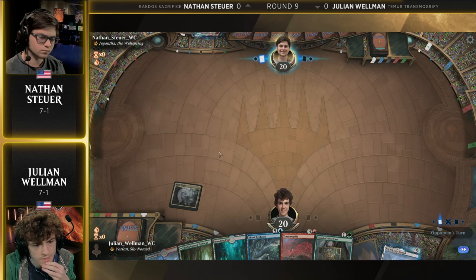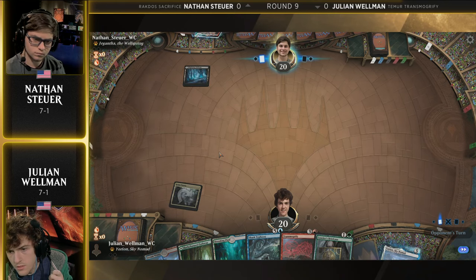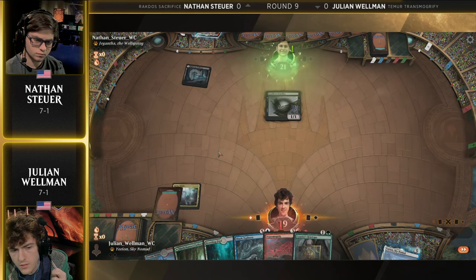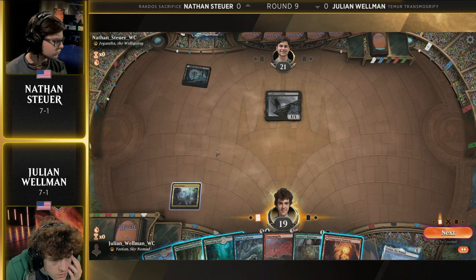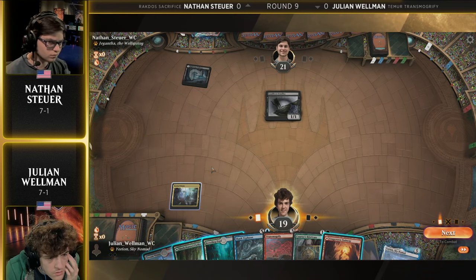Exactly. The Briefcase is one of the cards, just like Careful Cultivation, that allows for that turn three Transmogrify. You are able to use the token itself to generate mana — or in this case, the Currier's Briefcase — to generate mana and then target it with Transmogrify. Without some kind of big draw or some way to disrupt that, that's going to be too fast for Nathan.